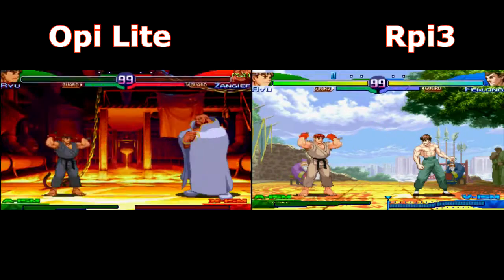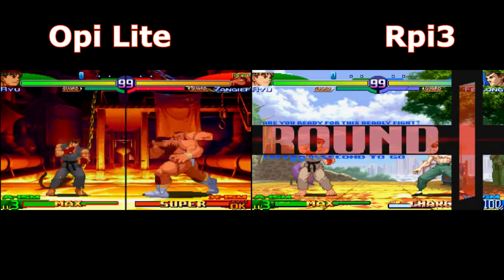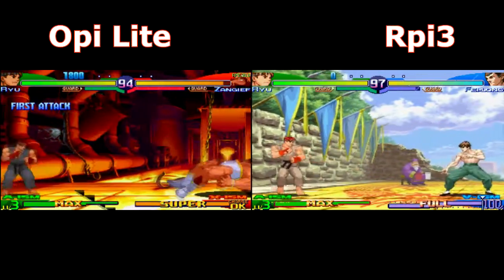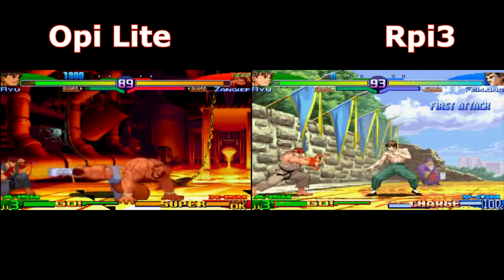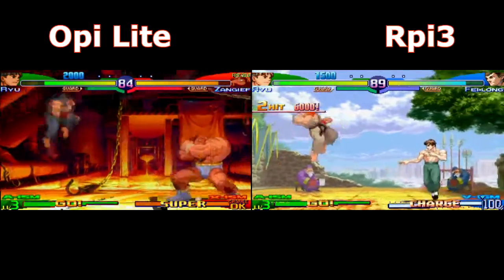Street Fighter Alpha 3. The Opi Lite runs the game faster. The Opi Lite shows a vertical line on the graphics. Raspberry Pi 3 runs slower but has no issues with graphics.